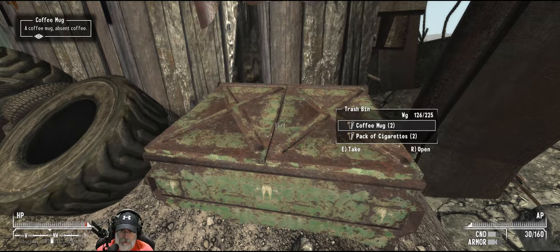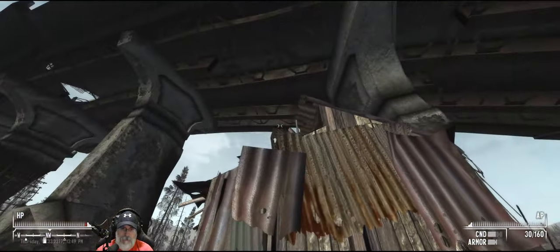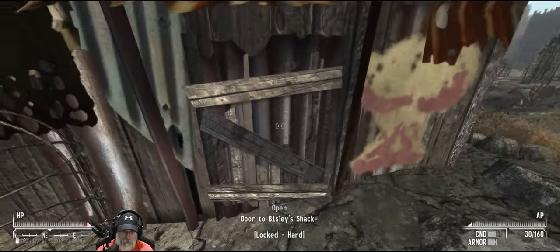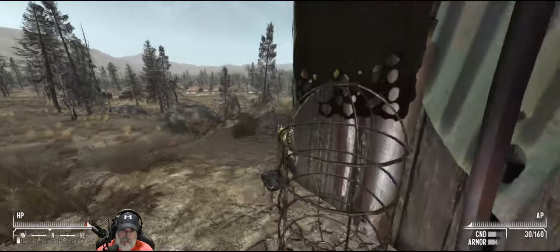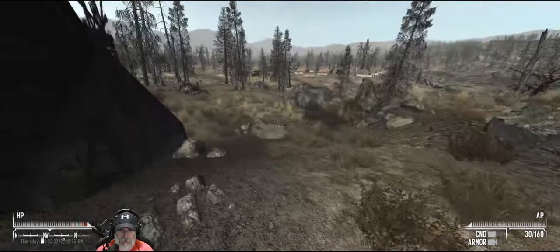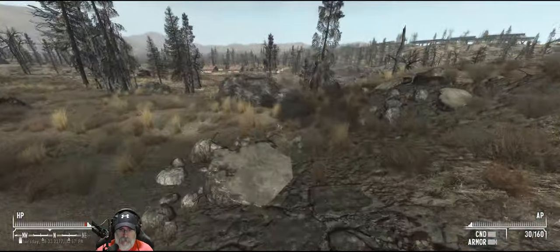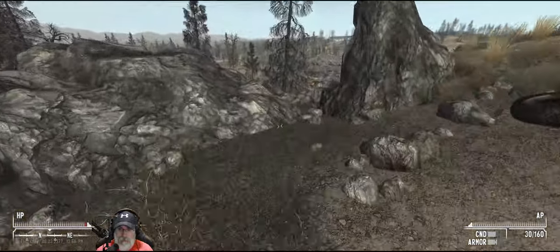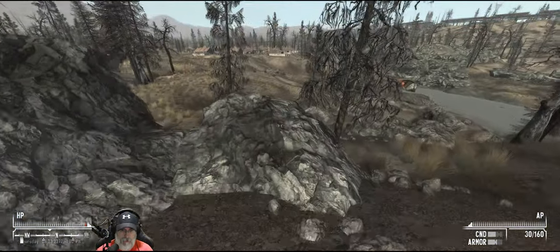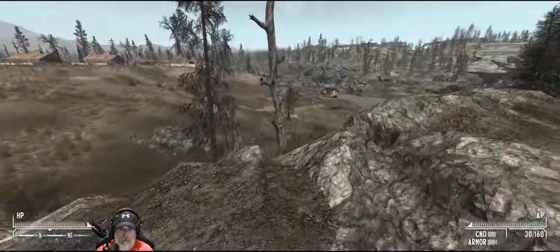How do we get into Bisley's Shack? Is this the door? It is the door, but it's got a hard lock on it so there's no way we're gonna get in there for now. I hope those raiders up on the overpass don't take potshots at me. There's a boat down here - we can go take a quick peek at that.